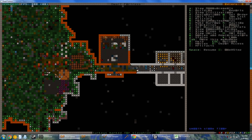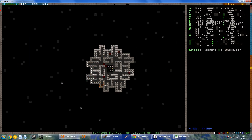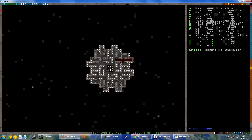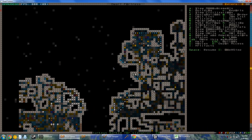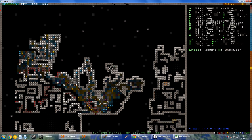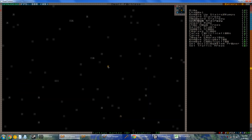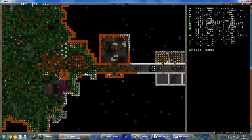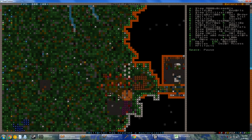I know we were digging down. Let's designate an up-down stairway and dig straight through, just down to there for now. We don't have any lava — I want to dig down so we can get some lava. That, or we need to import tremendous amounts of wood.